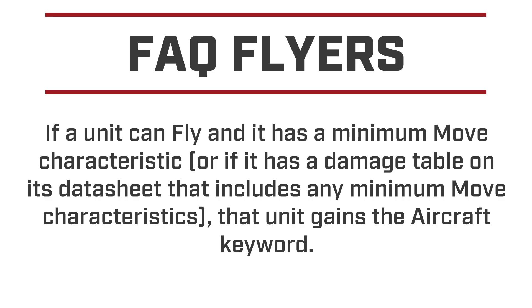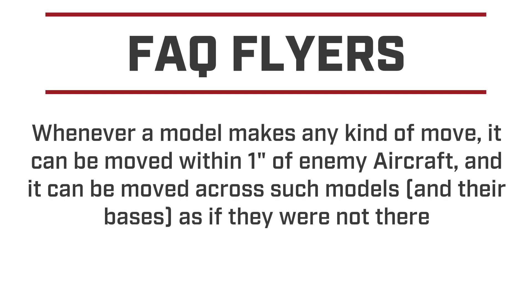Another interesting change is the Aircraft keyword. If a unit can fly and it has a minimum move characteristic — or if it has a damage table on its data sheet that includes any minimum move characteristics — that unit gains the Aircraft keyword. What the Aircraft keyword does is pretty simple: whenever a model makes any kind of move, it can be moved within one inch of an enemy aircraft and it can be moved across the model's base as if it were not there.